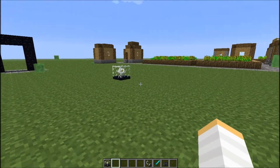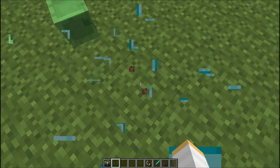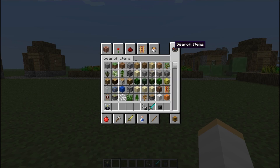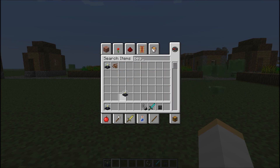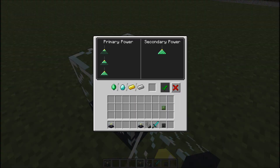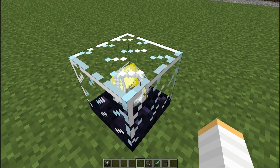Next, the beacon block has been added to the creative inventory now, so we can place it. You can search for it — it's called the beacon block. It's got a new texture, and same setup as before.